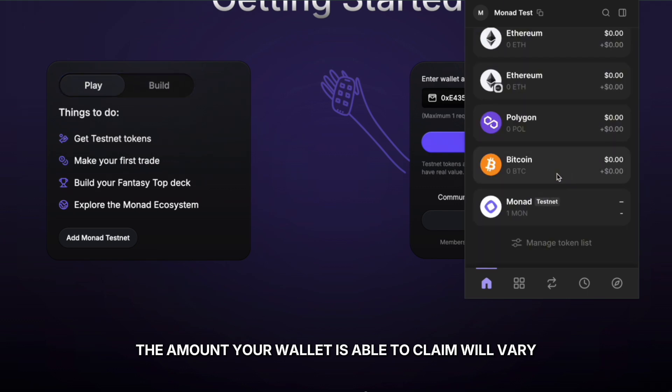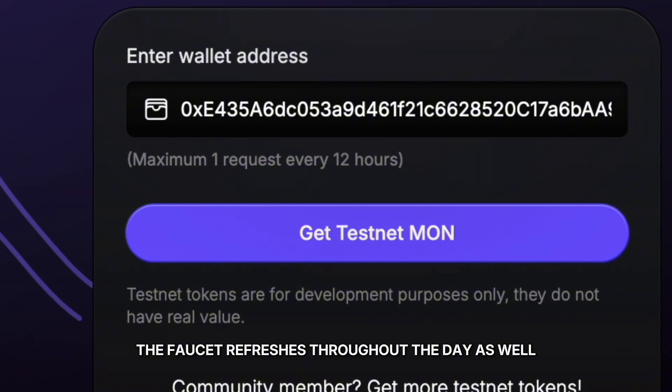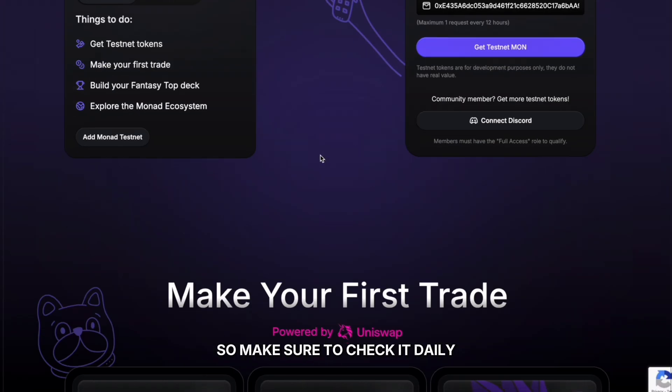The amount your wallet is able to claim will vary based on a few parameters. The faucet refreshes throughout the day as well, so make sure to check it daily.